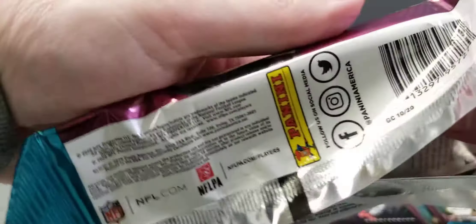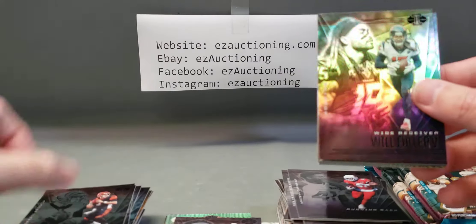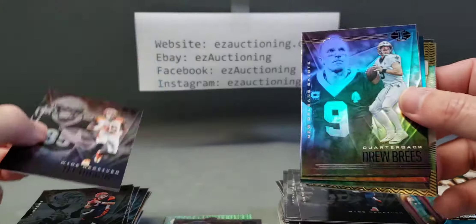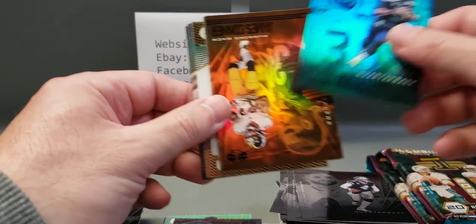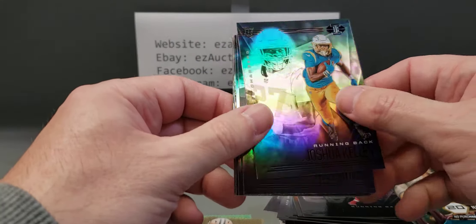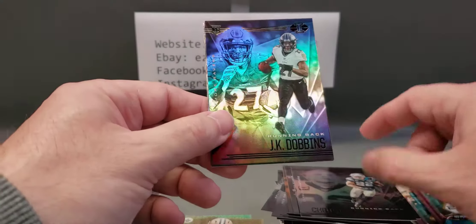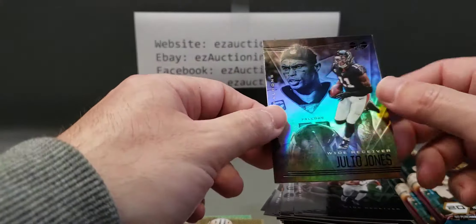Maybe we'll luck up and get a duplicate pack of that Herbert one in one of the last four or five value packs. Jimmy G, Kenyan Drake — we've definitely gotten this one before, it has Joe Burrow in it, Will Fuller, T. Higgins, Drew Brees, Cole Kmet, Dak Prescott, Russell Wilson — haven't seen that one yet — James Conner parallel, Tyler Johnson rookie parallel, Alvin Kamara Shining Stars insert. Saquon, Joshua Kelley, AJ Brown, McCaffrey, JK Dobbins, Robert Woods, Brandon Aiyuk, and Julio.